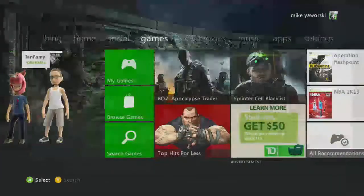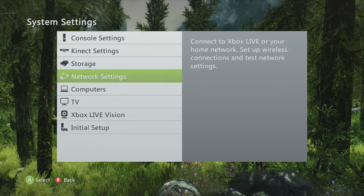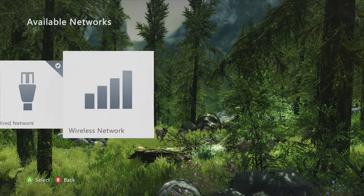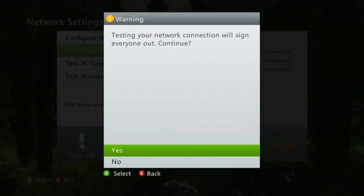As soon as you turn it on, just go over to your Settings, then your System Settings, then your Network Settings. Pick if you have wired or wireless, click on it, and then go to Test Xbox Live Connection.